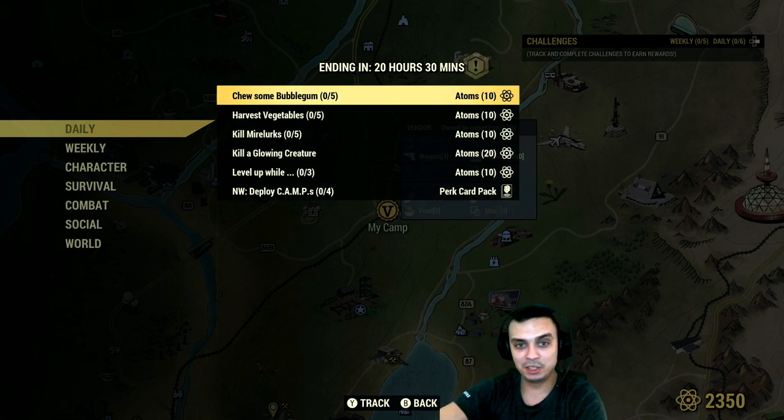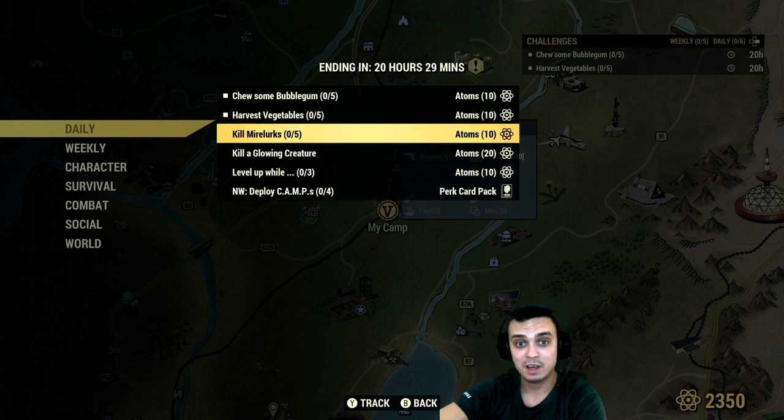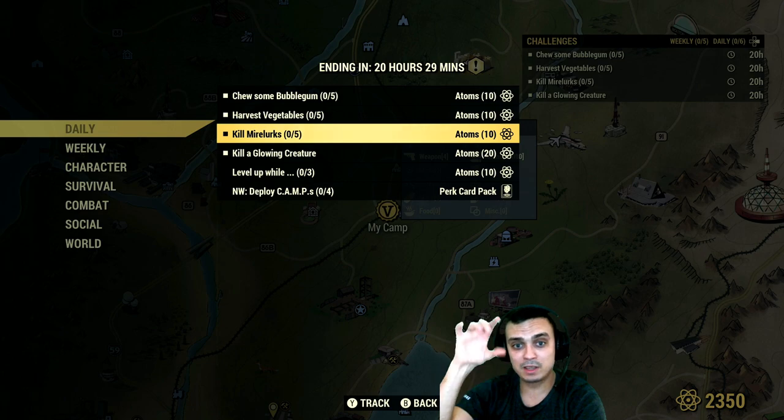Now let's take a look at the daily challenges. Choose some bubblegum — let me check if I have any. Harvest vegetables: super easy, especially if you have your own farm in your camp, but there are other locations too. Kill mirelurks and kill a glowing creature — I go to one place for both of these and I'll show you on the map. You can find mirelurks and a glowing creature there.